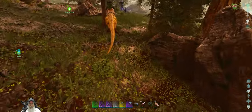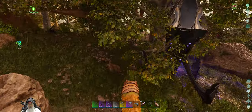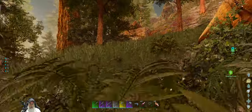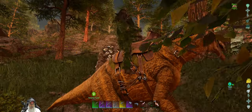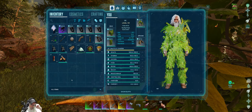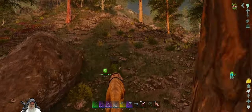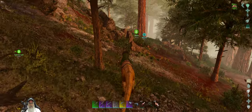We might as well go check out this purple drop. Looks like we might have got a megalosaur saddle — oh no, it's a donkey saddle. Alright, whatever. Anyway, I'll meet you guys over at the cave. We're just gonna go around.